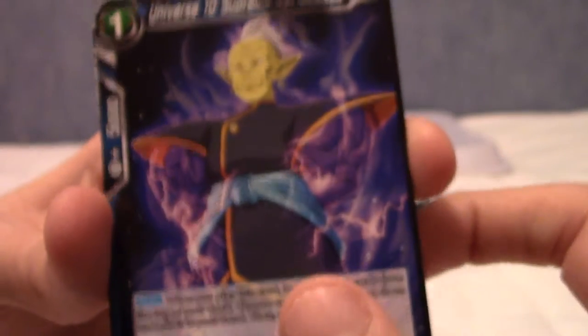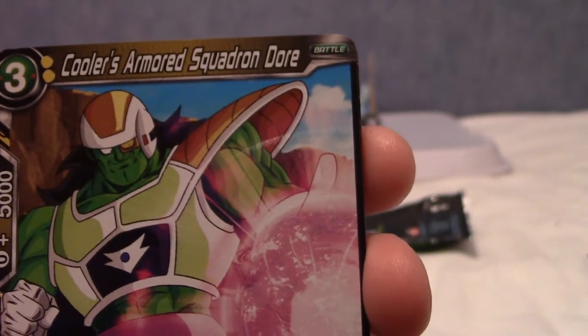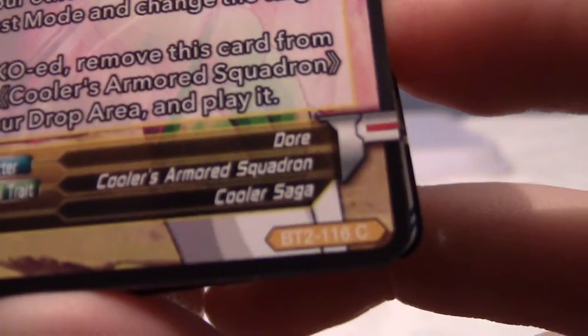So maybe this is like the Future Trunks saga and a couple of Z sagas. Maybe the other pack will be other Z sagas. We have Cooler's Armoured Squadron core — his name is Dory, from the Cooler saga — and that is, once again, a common card.